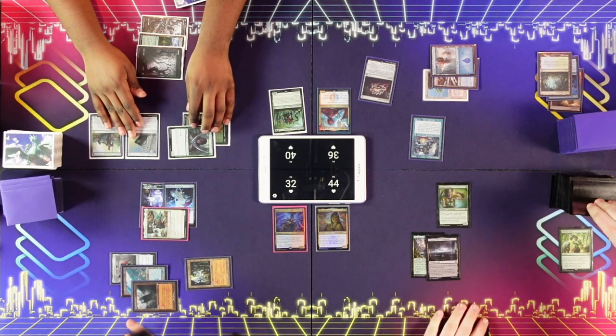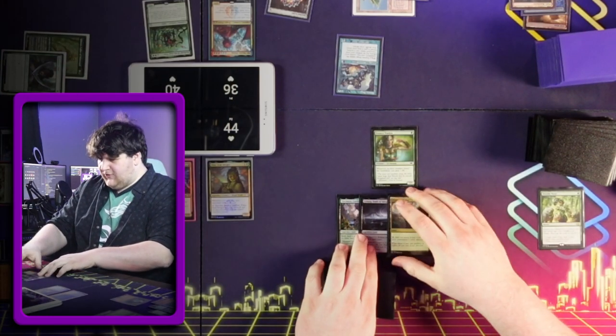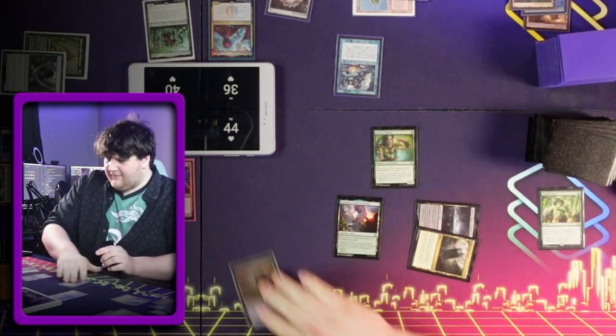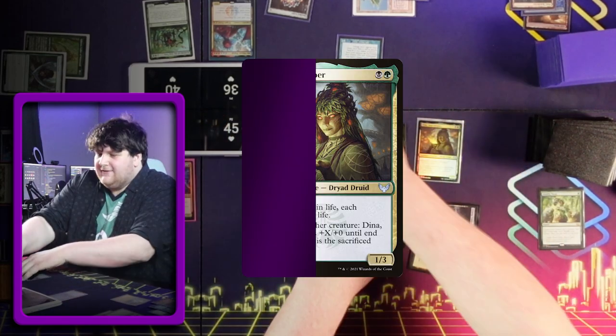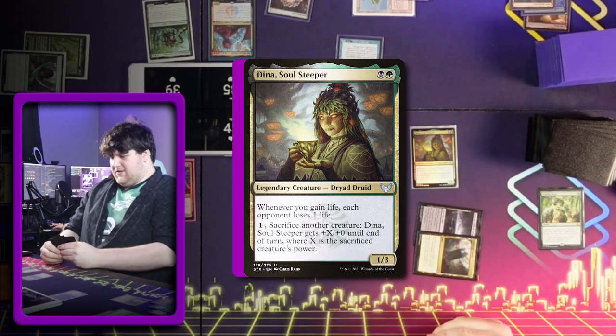I mostly just don't want Adrian to counter it, because I think he would and I think he has it. Here's a Command Tower — green, black. I'm going to go ahead.